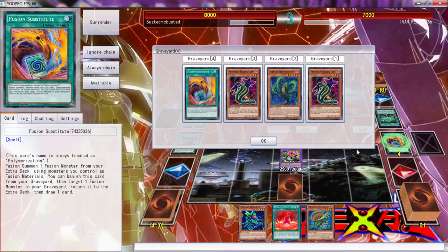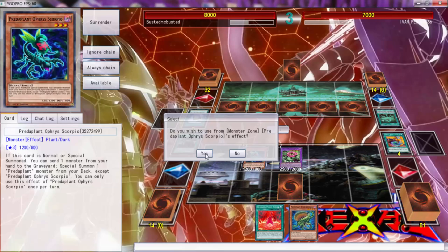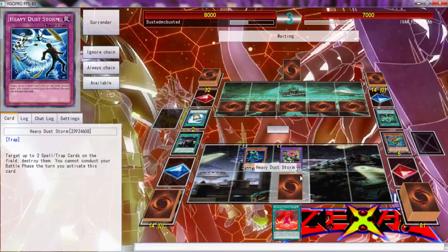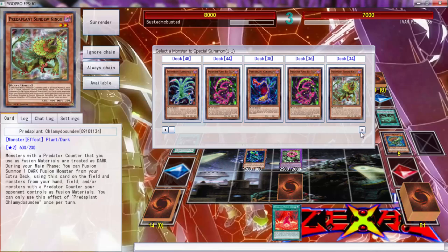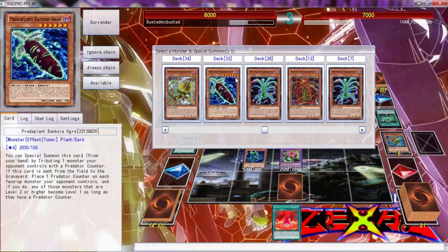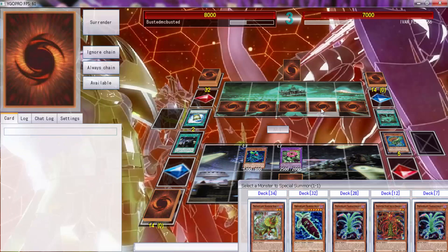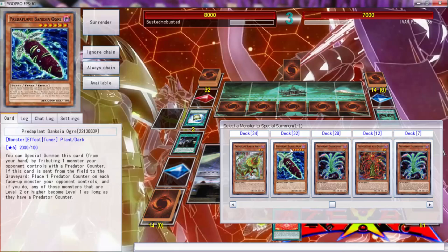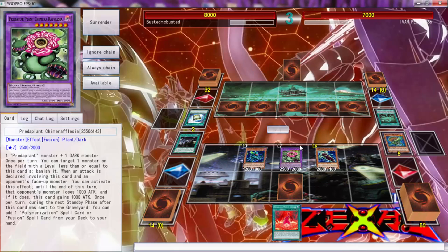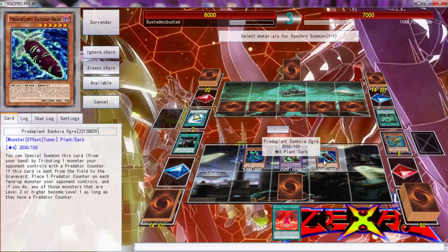Might discard this to search Polymerization — yeah, we can do that. This is 2000 attack — does anything under here have under 2000 attack? Damn, all right. This is a tuner though — that's fine. We can go over Main Dragon Mech.